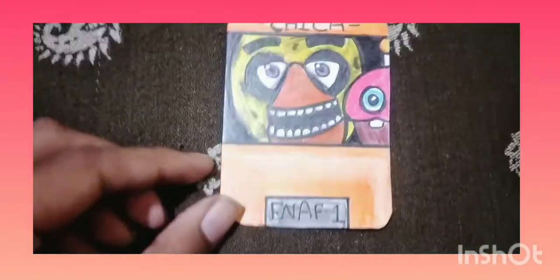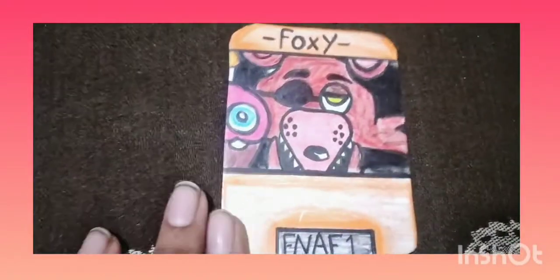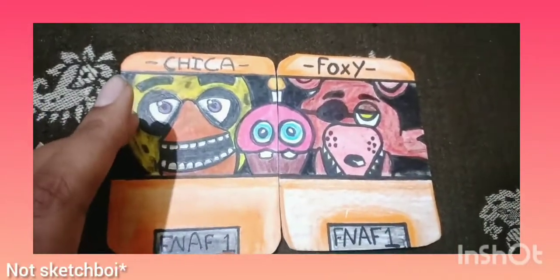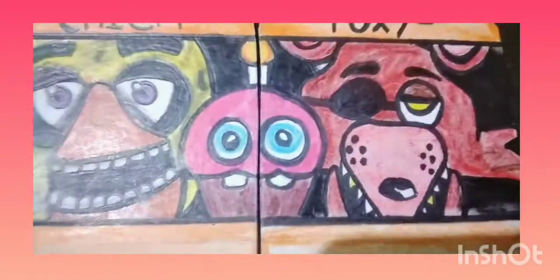So yeah, the next one is Chica. So there are cupcakes — and Foxy with the cupcakes. This is an attachment card, so that's your Chica Foxy with the cupcakes.